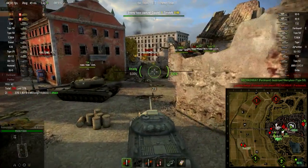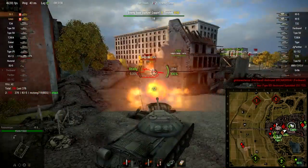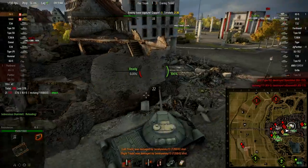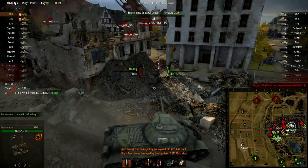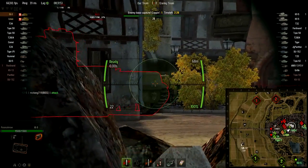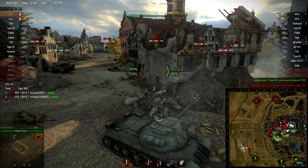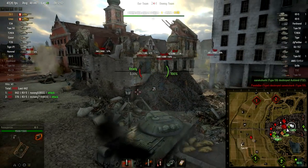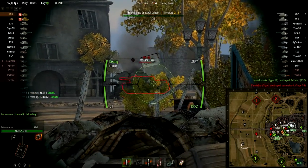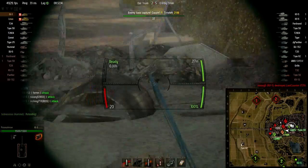I'm going to move over to behind the T-34 because I want to get rid of this T-59. I didn't manage to work there and I got both my tracks damaged, which was kind of unlucky. Let's see — yeah, the back end of the KV-5s are shown.